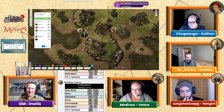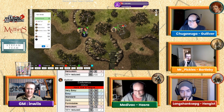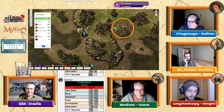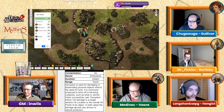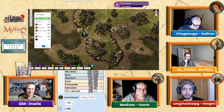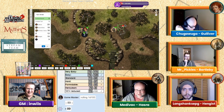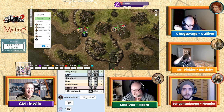Back to Gulliver on initiative 22 — he failed his fatigue roll so he's just tired, won't get worse. He casts Disruption on the skeleton fighting Hazra — no endurance chance needed, though he would have failed it anyway. Hazra takes his left hand off the spear, holds his jaguar tooth, puts his other hand on the spear shaft, and pulls backwards.